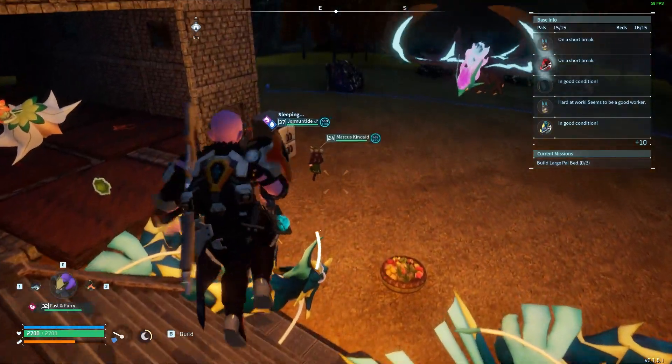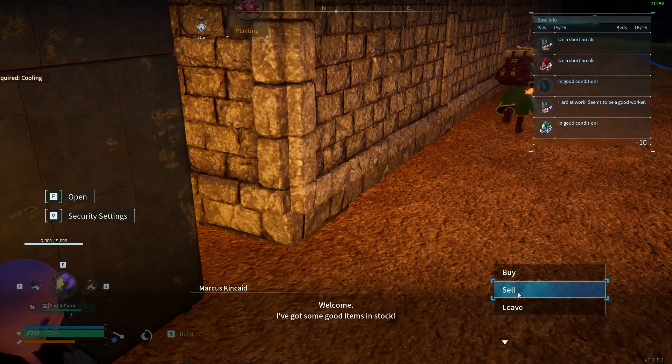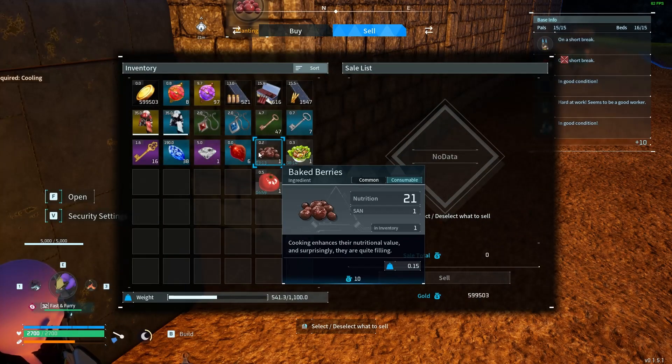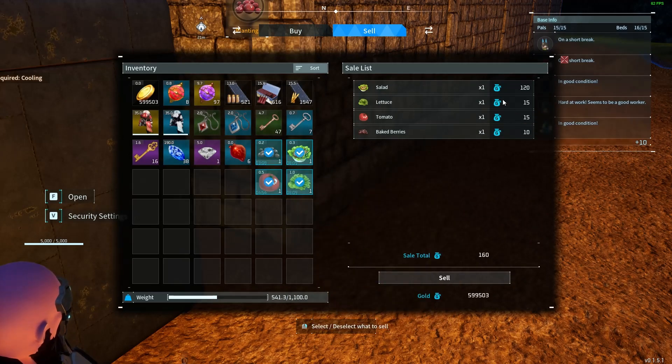He just starts running about, he wants to go to bed, but I'm not letting him sleep. So what you want to do is you want to sell baked berries, tomatoes, lettuce, or salad. Now as you can see, salad sells a lot more than these.